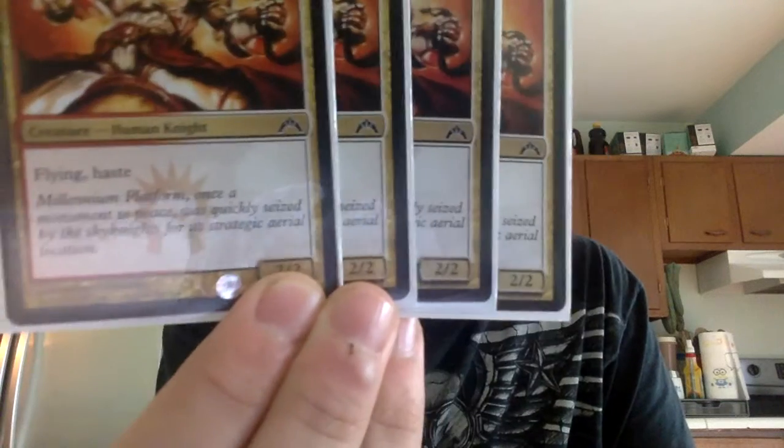We have a playset of our next cards, and these are probably the only playset in the entire deck. They are a three-drop and they are great: Skyknight Legionnaire — one red, one white, one colorless. You get a flying and haste 2/2, so it immediately attacks with flying in the air. Great card.